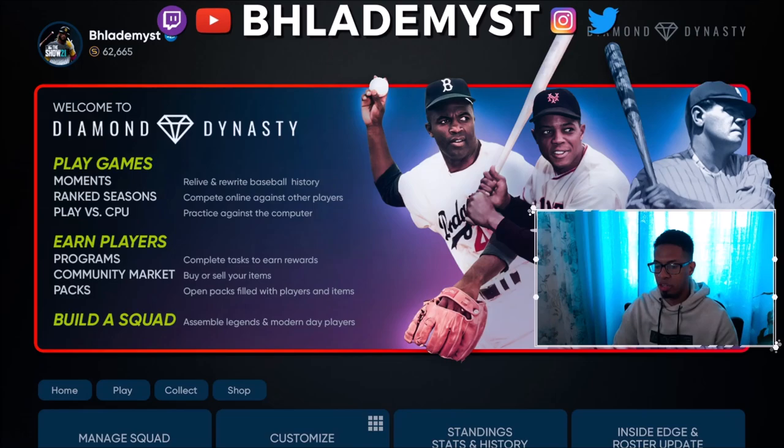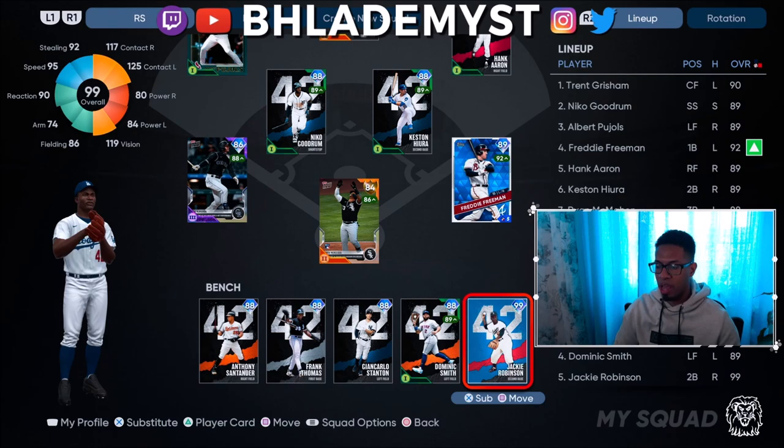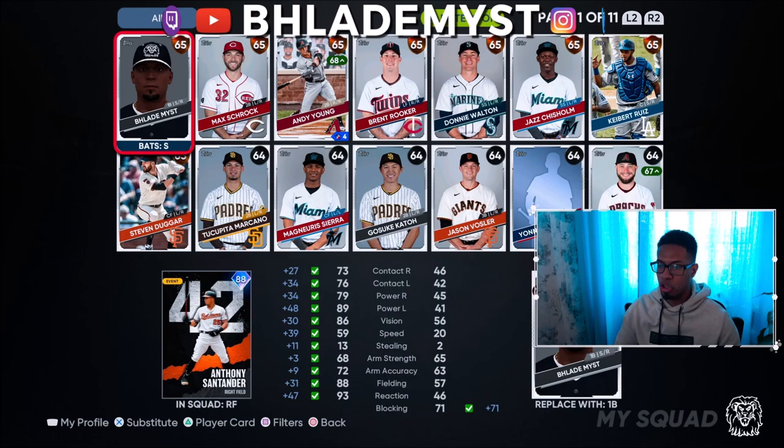The first thing we're going to tackle is how to get ballplayer into Diamond Dynasty. Enter Diamond Dynasty and go directly to Manage Squad. My ballplayer is already on the bench, but let's replace him with Jackie Robinson. Select on the bench — this is the easiest method. Go down to Filter, then Max Overall, and set it to a max overall of 65. Press back and your ballplayer should appear around that 65 overall in the list of available players.